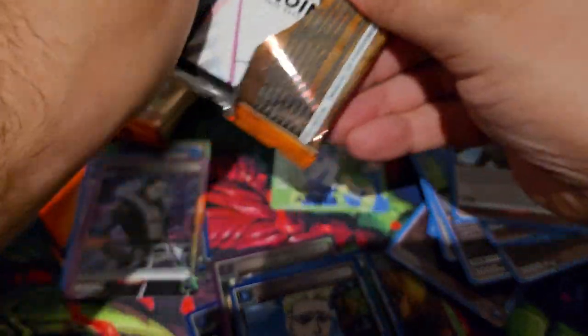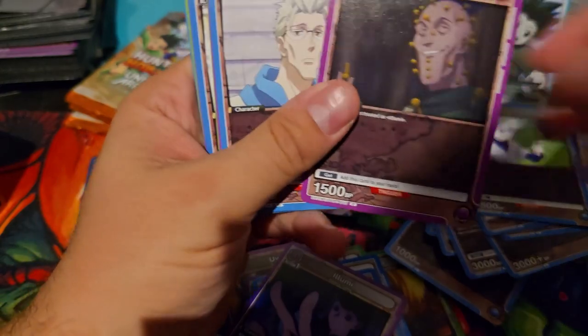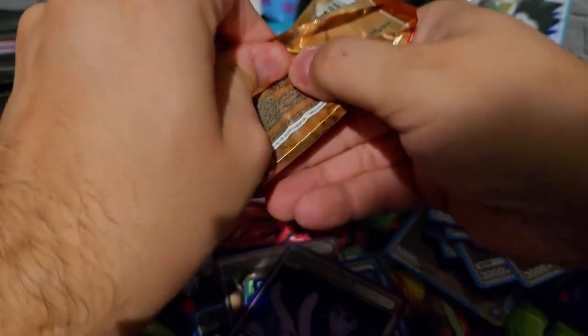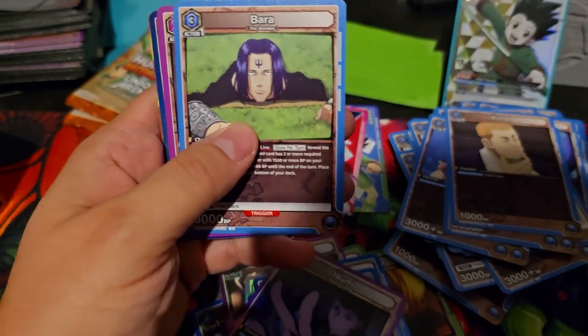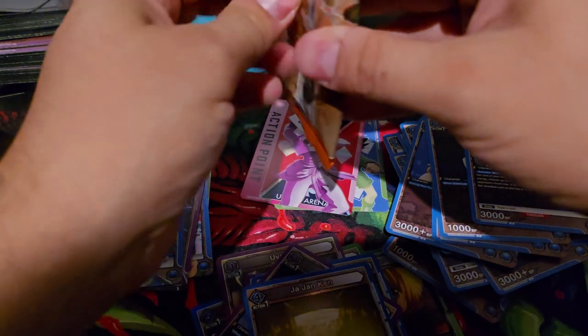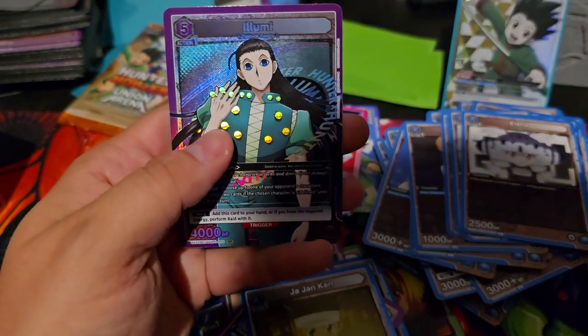So far four super rares, should have two more. Action point — it's not the foil, unfortunate. Lumi! Lumi rare is very good. Can you get a double hit box out of a three-star? I don't know, this is my first and I haven't seen a lot of people pull them. It looks like it's another super rare — nice, need him for the blue deck. Give me the seven-cost Kurapika please — that is the only SR I'm actually hoping for right now. Lumi. I think that's all of the SRs.